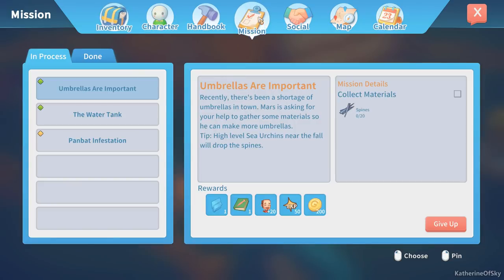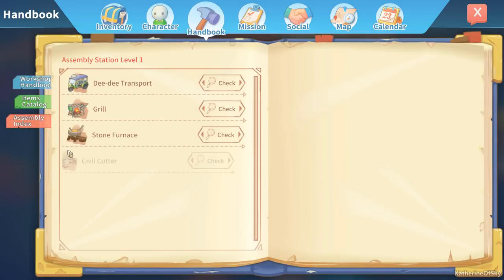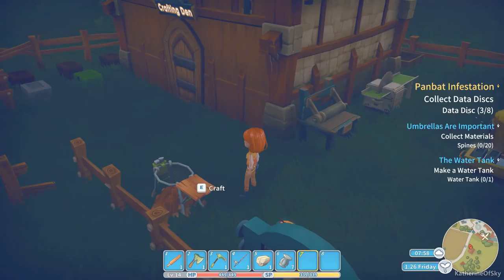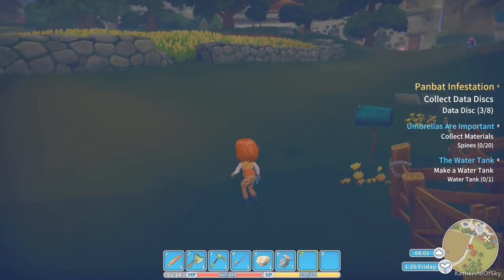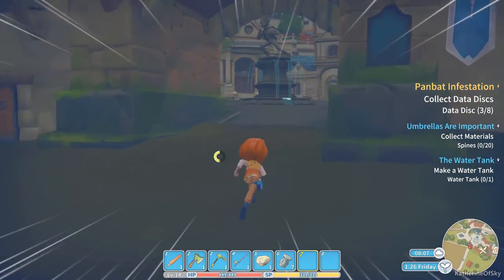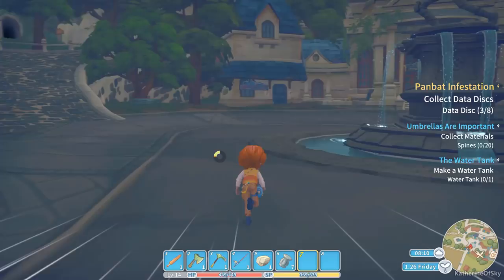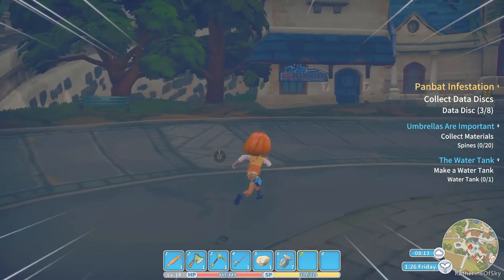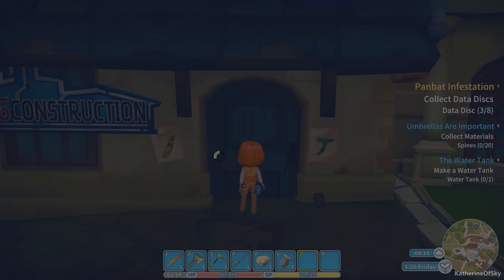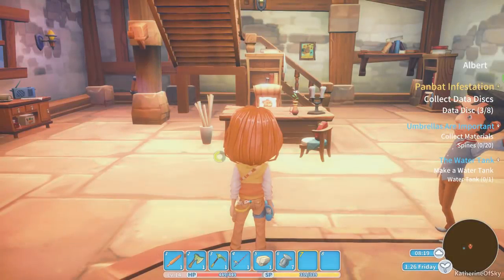Let's check the handbook - water tank. What do we need for that? We need four wooden boards and five stone bricks. Oh, and I just deleted all my stone - great. I just used it to make these stone stools, which is not ideal, but that's okay. All right, let's go find out what we need to upgrade our assembly area - or not the assembly, the other thingy, that workshop thing.